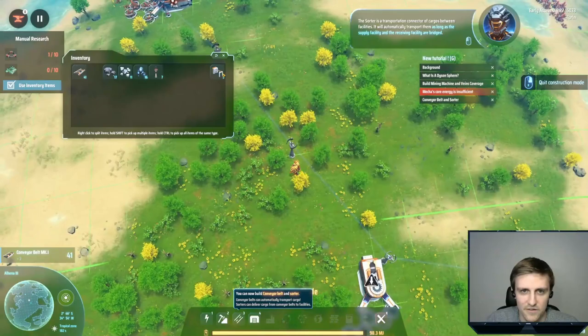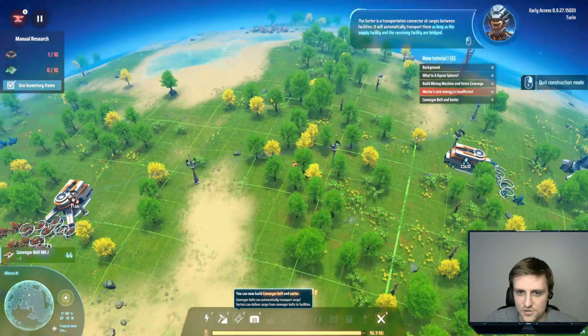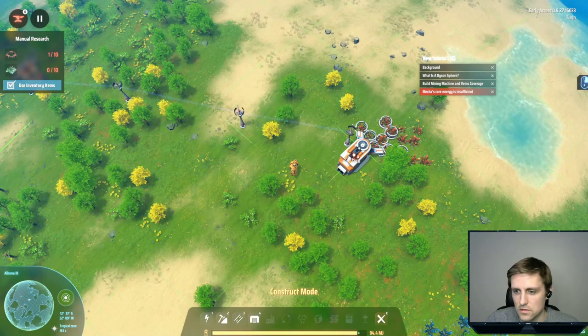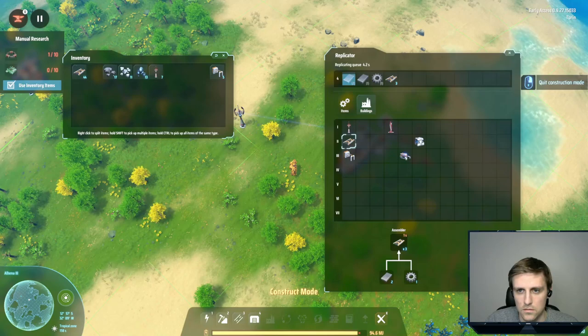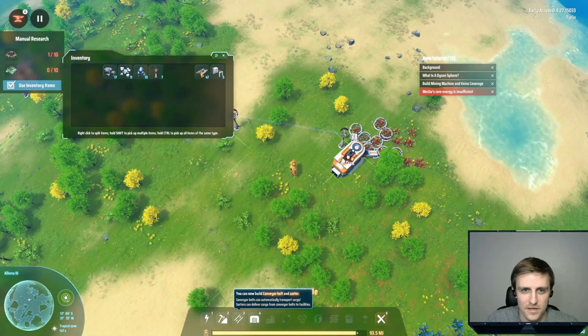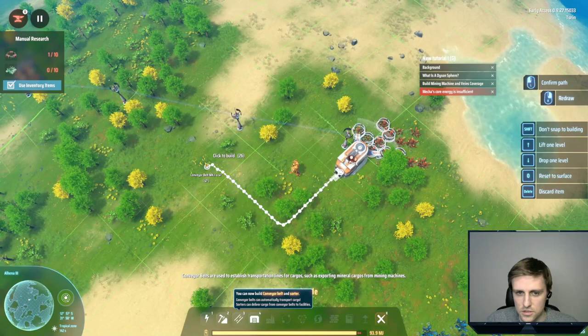What happened to all my belts? Didn't I have 20 belts? What did I do with them? Did I drop them somewhere? Like, I picked them up and then the message came up and nothing ever happened. Oh, there they are — I'm blind. I was expecting them to be over here but it dropped them in a weird spot.